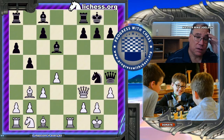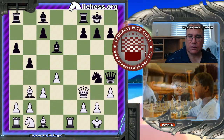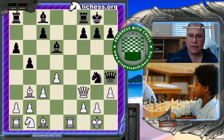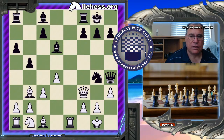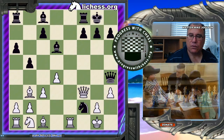Now Black has come to a crisis point in the game. He'll either have to make a move to continue the attack, or further sacrifice material in order to continue the initiative — which he does with knight takes f2.